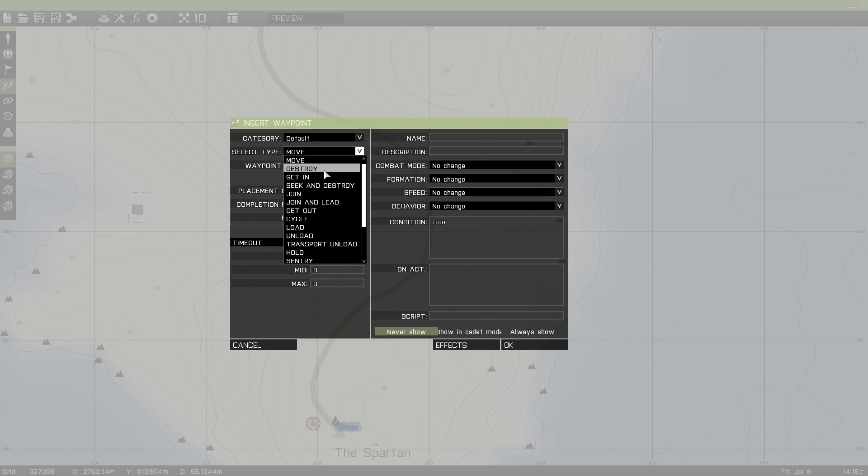Get in — if you set it on a vehicle or building, they will get in the vehicle or building. Seek and destroy — they will look for and kill any enemy in that area that you select. Join — I'm pretty sure if you pick join, they will join a specific group that you target. Join and lead — they will join and lead that group that you target. Get out — if they're already in a vehicle, they will get out. Cycle — actually I'll show you that one.